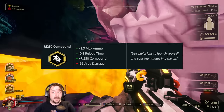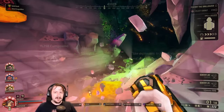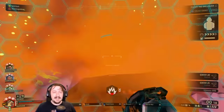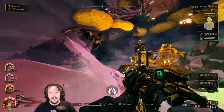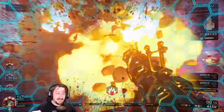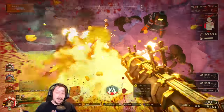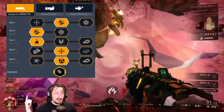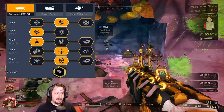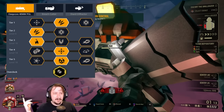Our second overclock is the RJ-250, a balanced overclock. This one makes it so that when you fire the Grenade Launcher at your feet — or under the feet of allies in the air — it will fling you or them a particular distance. This still does damage to you, but significantly less because the damage is cut down. You also get a ton of ammo with this. In Tier 1, I'm running extra ammo since I primarily use this for mobility, though AoE is not a bad option either.